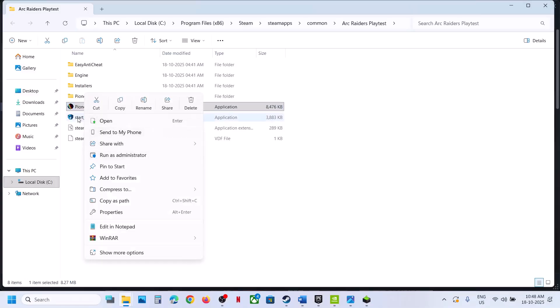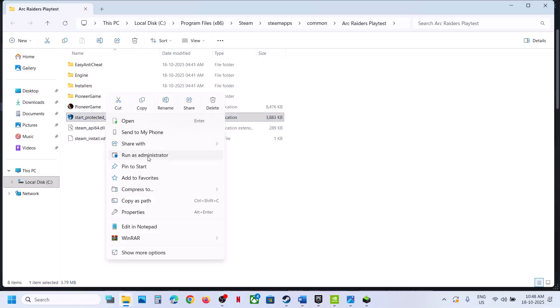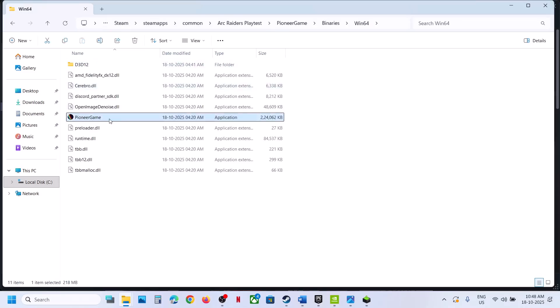If that does not work, try running it as an administrator. Right-click, click on run as administrator, and then check. You can also double-click on start protected game and then launch the game. If that does not work, right-click and click on run as administrator. Still not working — open the binary game binaries Win64 folder, select the exe file, and make a double click to launch the game.